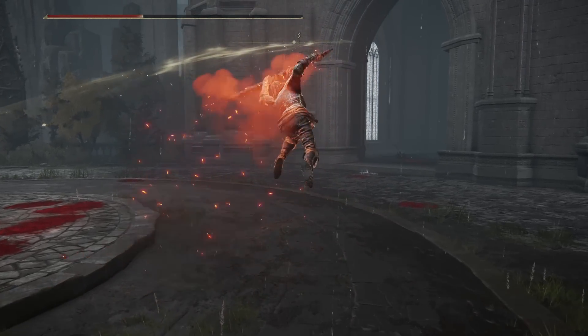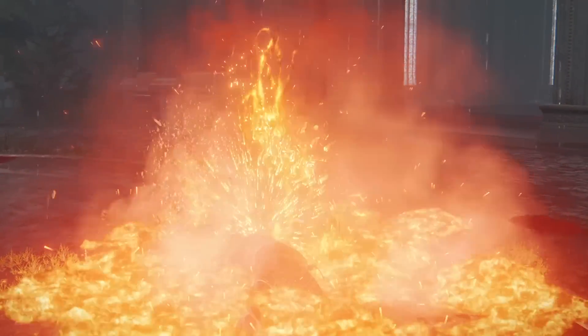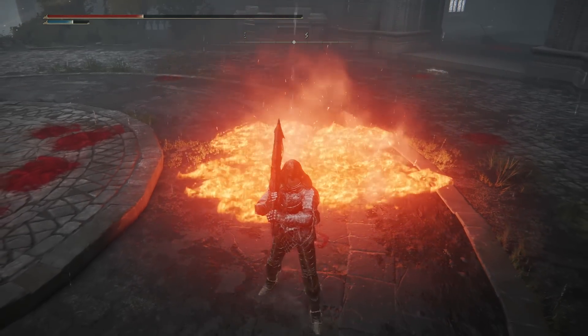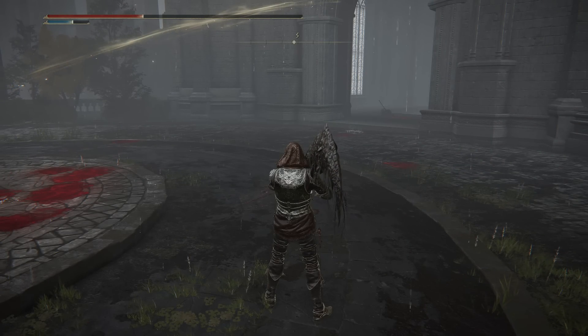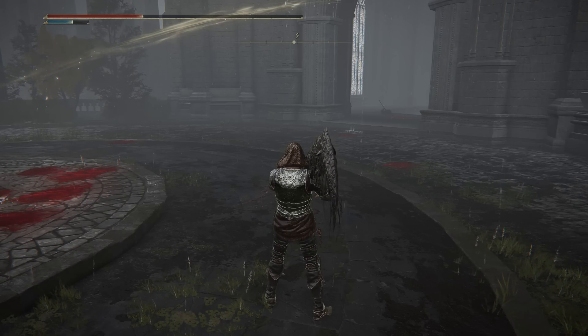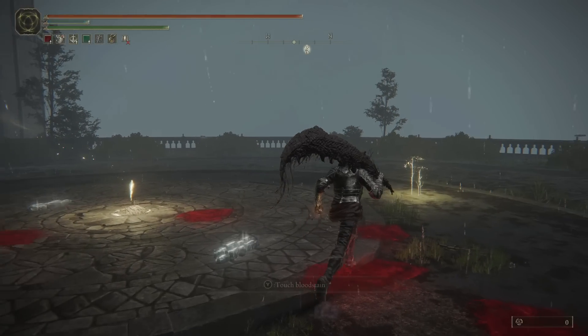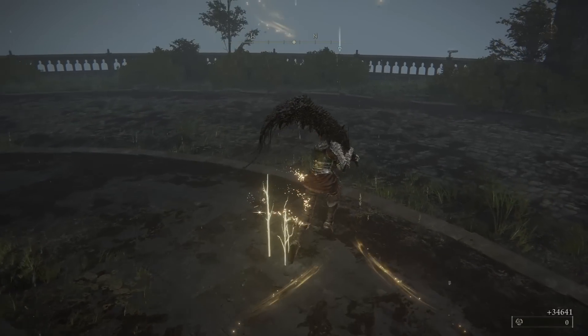What? I had no idea that this even had a follow-up until now. If you press the weapon art button again after the initial slam, you get that follow-up. Okay, screw it — I'm gonna put on the Shard of Alexander. I'm just gonna see how much damage I can do with this weapon art.